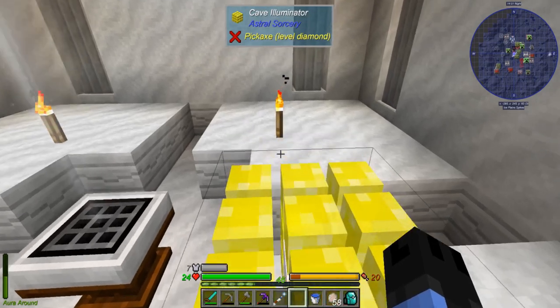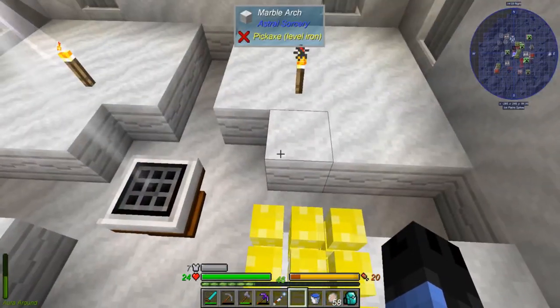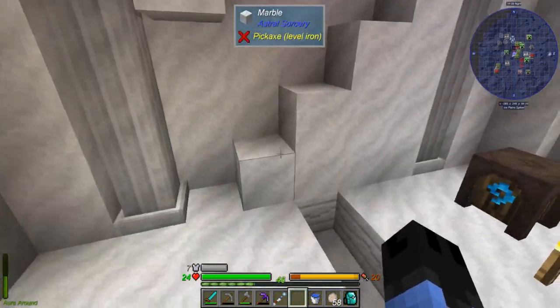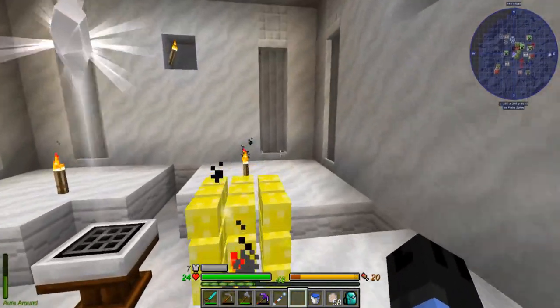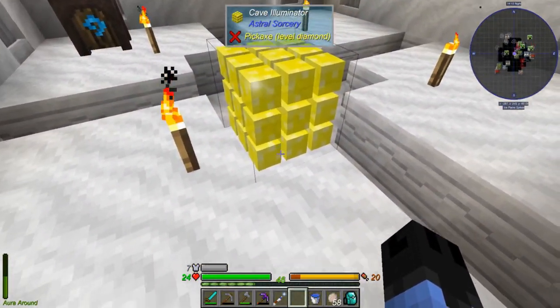It's a little laggy when you first put it down but it will systematically go — I believe it's four chunks, roughly a 64 block radius around it — and it will light up underground.